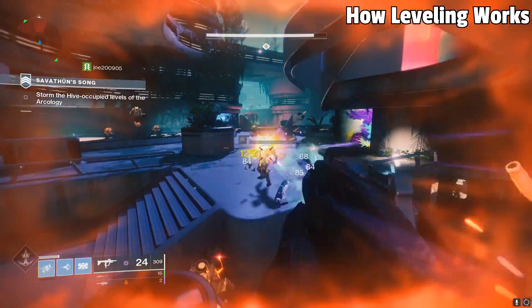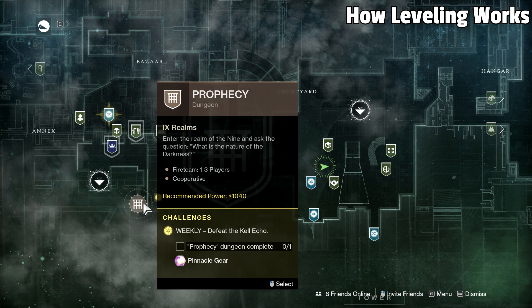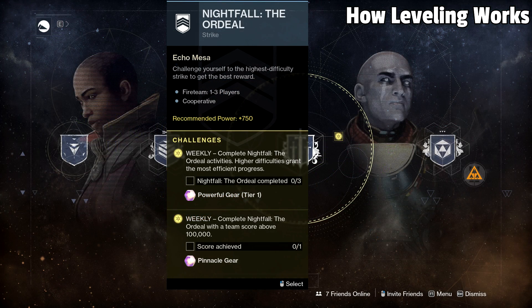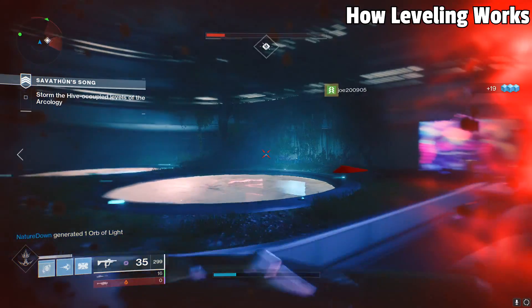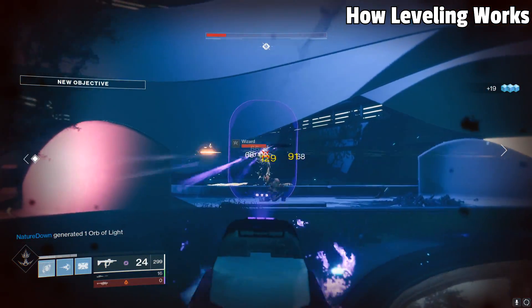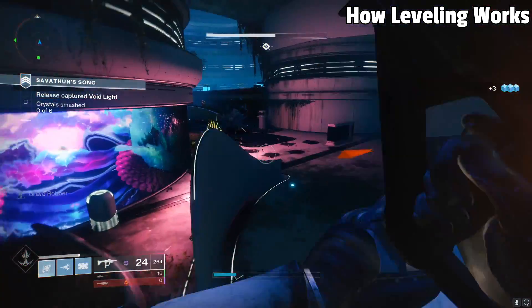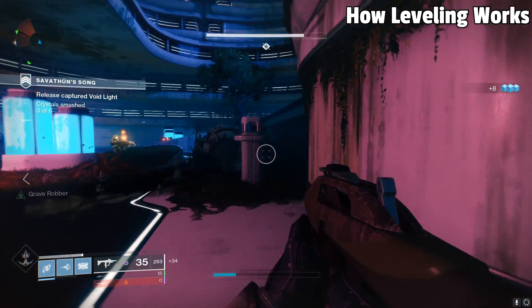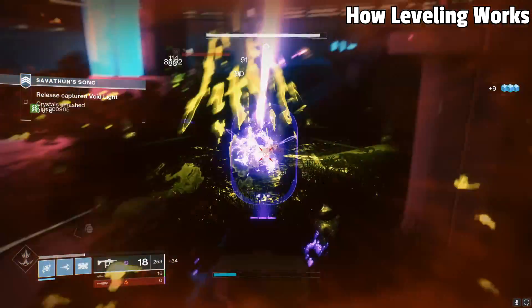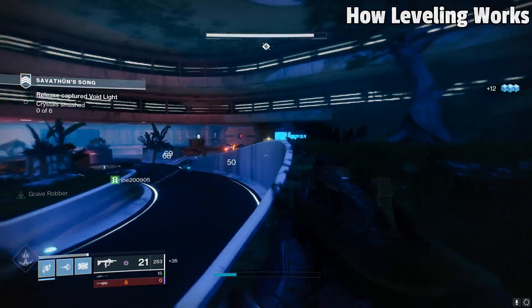Once you've reached level 1050 through your powerful drop grinding, what's next? Pinnacle drops. These are gotten through strikes, Crucible, Gambit, raids, dungeons, etc. — and these will advance you to level 1060. Pinnacle drops can also be gotten before you reach level 1050, but they will act as a powerful drop if you are not progressing past that point. Pinnacles are on the same weekly refresh as Powerfuls, and they are the path for you reaching 1060, which is the max power level in the game for this specific season. Every season has a different power cap, so if you are watching this in a different season, the max may be different, but keep in mind it's pretty much the same principle.